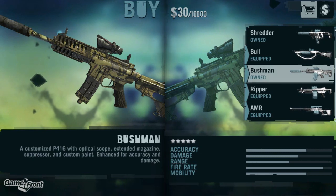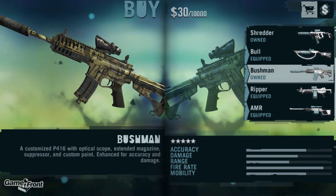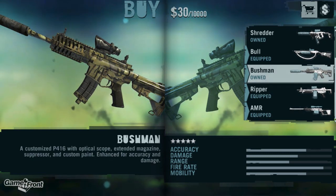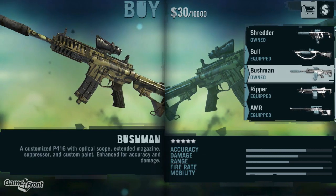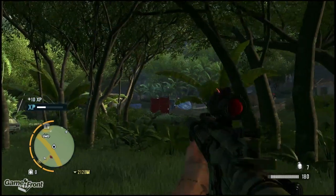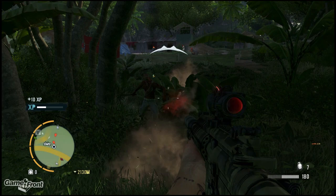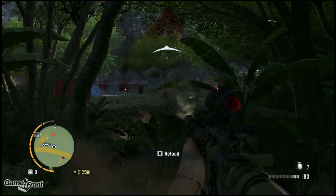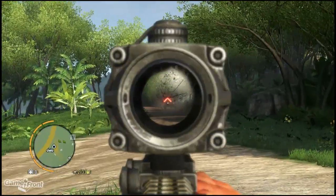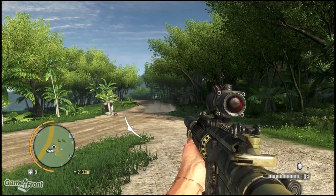One of the more difficult signature weapons to unlock is the Bushman. This assault rifle is unlocked after activating all of the radio towers, so you can't do this until you have access to the South Island — about halfway through the game, if not more. After activating the radio towers, you have to dish out an additional $3,800. It's a customized P416 with optical scope, extended magazine, suppressor, and custom paint job, enhanced for accuracy and damage. I'd say it's less accurate than the Shredder and the damage is about the same, though I like the scope a little more. There are four gun slots, so I don't see a reason not to have the Bushman — it's also quite fun when shooting at cars.